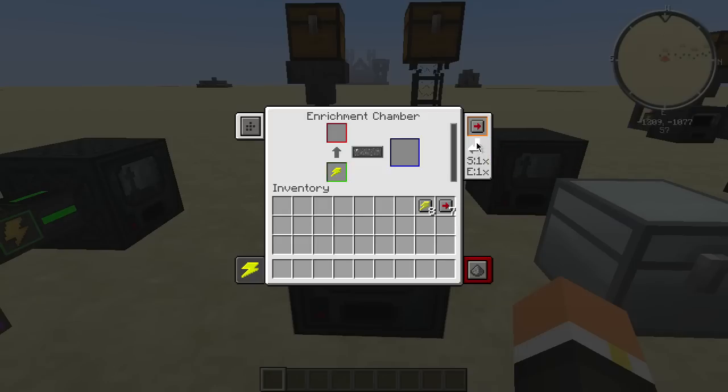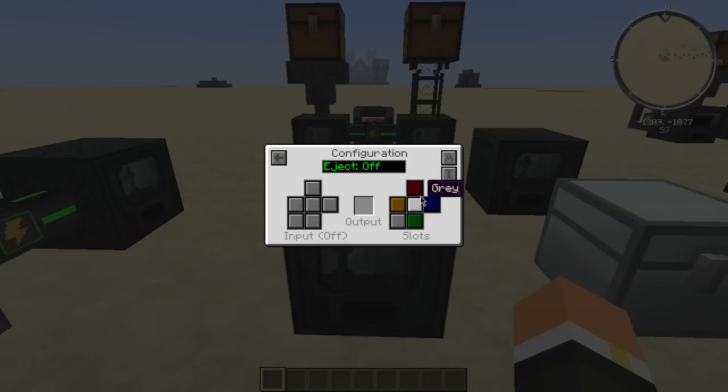The speed upgrade will go in there as well. Of course, as you increase the speed it's going to take more energy, so keep that in mind. This progress bar here is where you can see the recipes and the progress of the block being enriched. This blue slot is your output, this slot charges the machine, and right here is your input — the subject to be enriched.